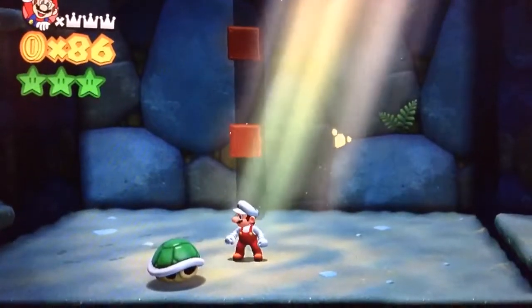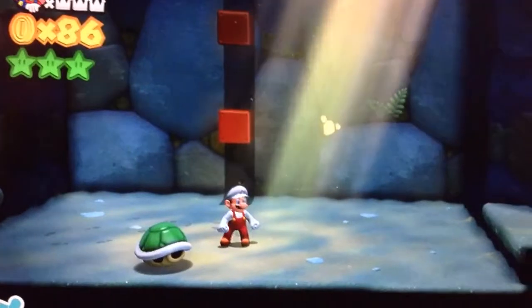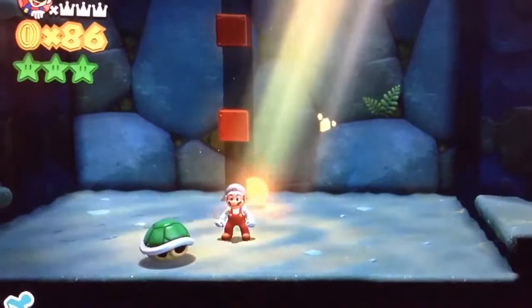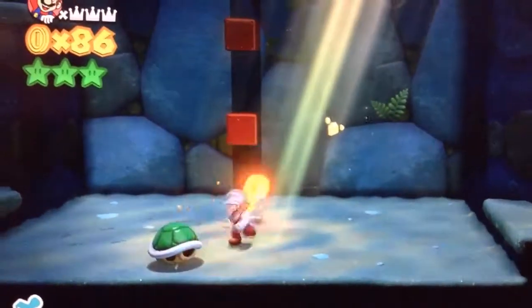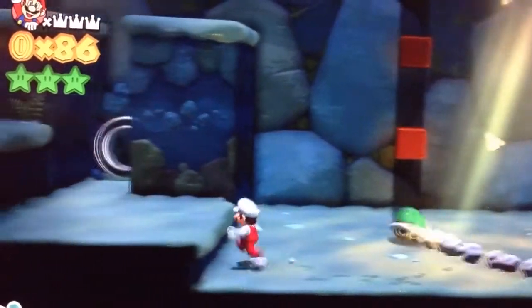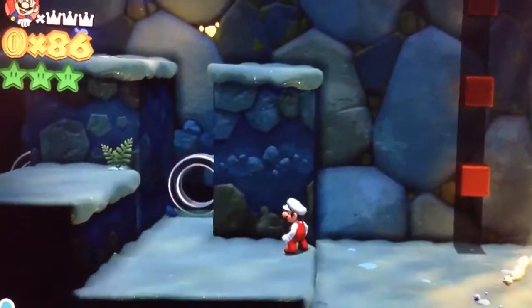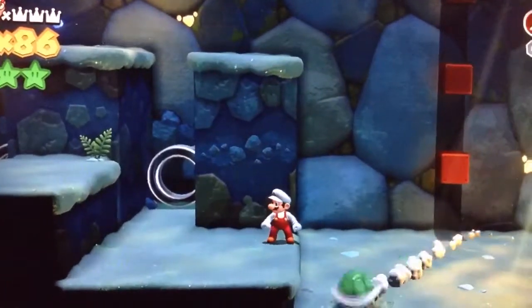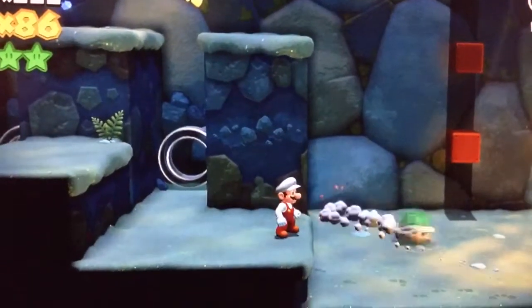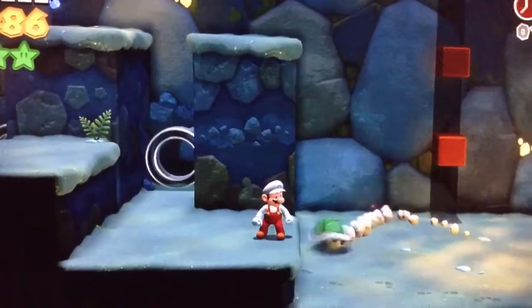So number 10 is basically the Koopa Shell. Basically, if you were to pick it up, you can go inside of the shell and whatnot, although Mario or whoever you're playing as does get a bit dizzy.